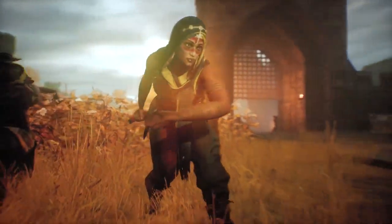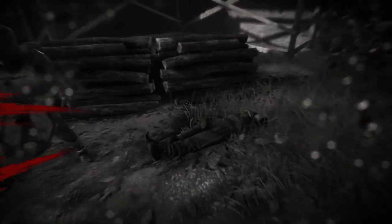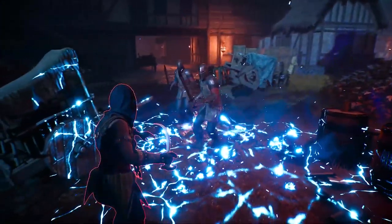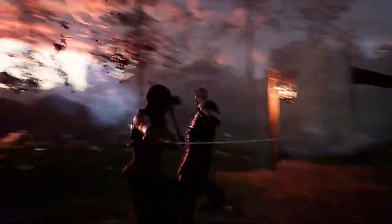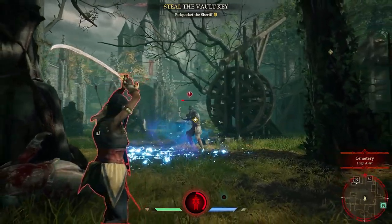As a hybrid character, she doesn't have as much health as the other melee characters, so every hit counts. Her gear item is a tar bomb that sets the ground aflame, slowing enemies while trickling away at their health. It's perfect for closing down a choke point, stopping would-be pursuers on your tail, or locking down an enemy in a fight.